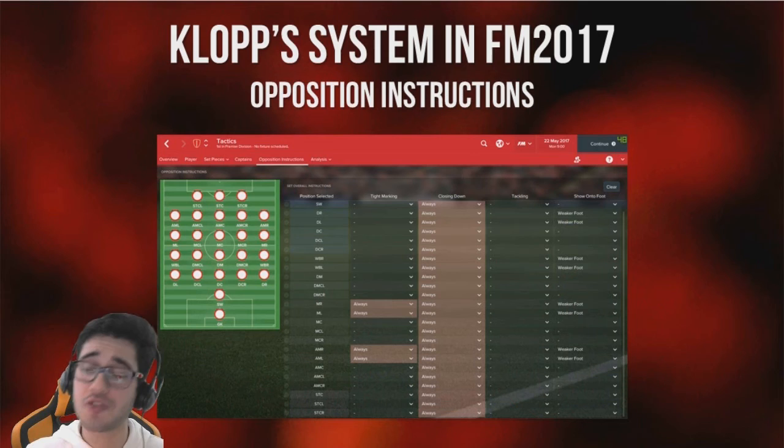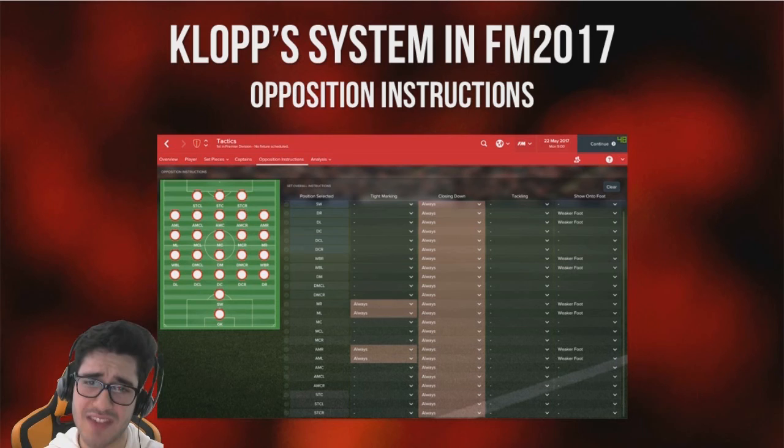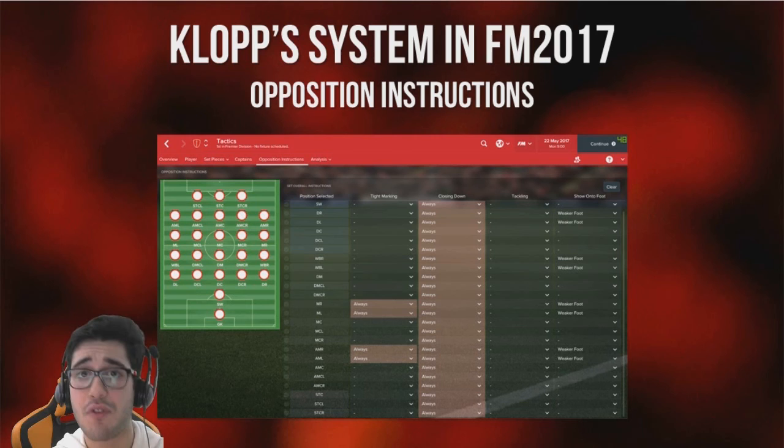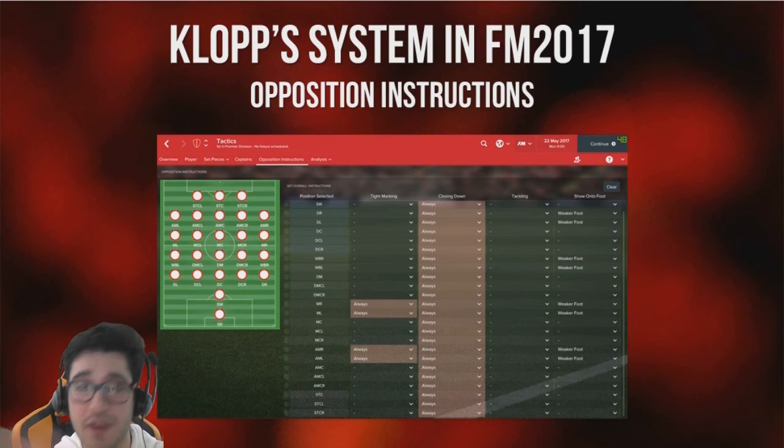Opposition instructions: we want to tightly mark opposition wide players to prevent conceding goals from crosses. We've set closing down to essentially every opposition player, which combined with the team and individual player closing-down settings makes the pressing really, really serious. We're also showing all opposition wide players onto their weaker foot — if you've got a right-footed winger running at you, you don't want him whipping a decent ball in, so you show him onto his left foot where he'll likely play a poor pass or give the ball away.